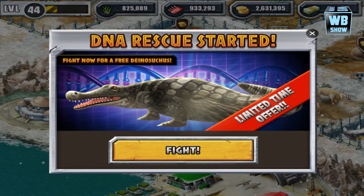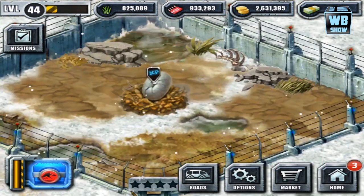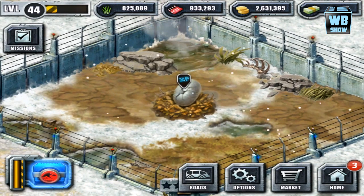We're back with another video of Jurassic Park Builder. There's a new DNA dinosaur or glacier animal in the game. It is about the weekend of January 9th 2015 and this is the first release. This is a limited edition offer and you win it through a fight. This dinosaur is only available for this week, which means it will be gone on January 12th 2015.